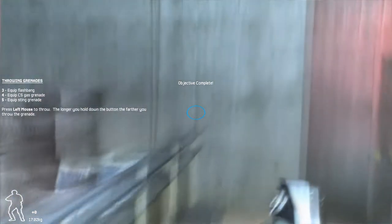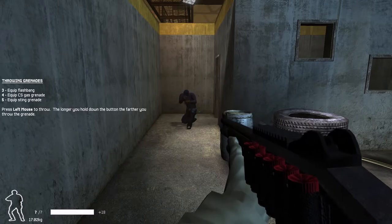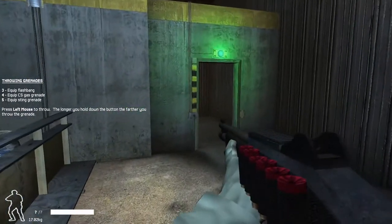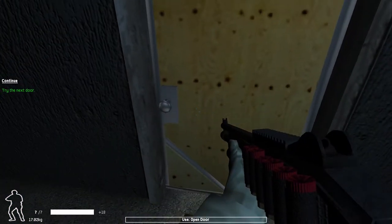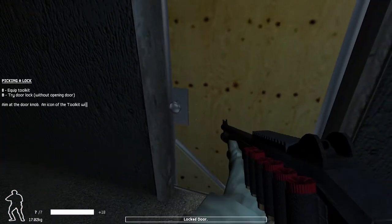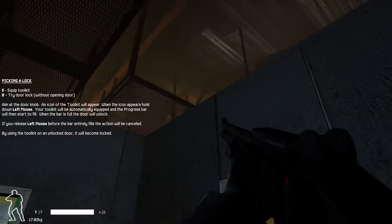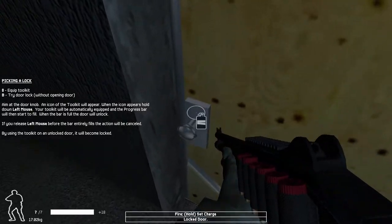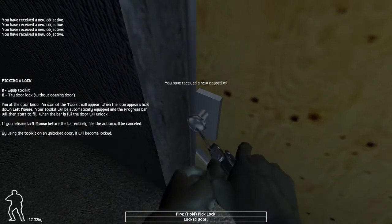Damn it! Why's that guy even there? What's the purpose of him being there? Go ahead and try this door. I locked it before you got here. You bastard. We have multiple tools for handling a locked door. The first is picking it — good when you want your entry to an area to be quiet. Pull out your toolkit and use it to pick the lock.